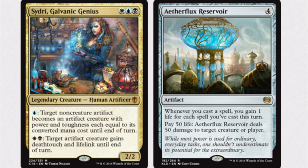In EDH you start with 40 life. All you have to do is get to 50 — that's pretty easy. There's a one-drop that gains you a ton of life, and it's not difficult in multiplayer to get to 50 life. So all you need to do is get to 50 life, activate it to turn it into a creature, give it deathtouch and lifelink — we only care about lifelink here — and you pay 50 life; it deals 50 damage to target creature or player.